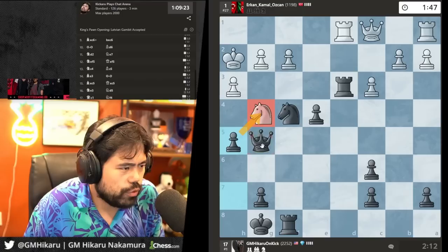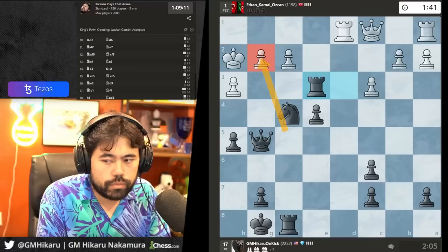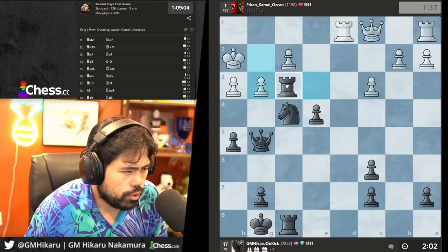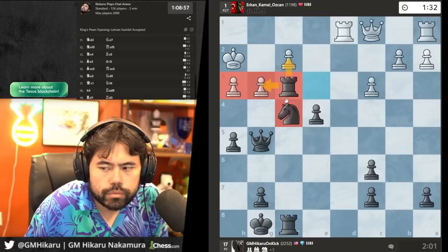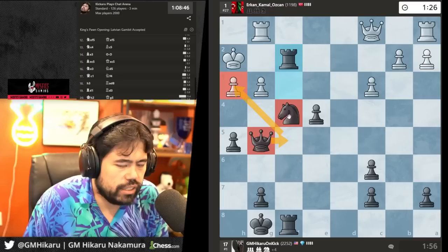Knight g4 — I'm gonna play h5 to kick the knight out of town. Now the knight is the only thing that guards against the checkmate on g2, so I can remove this knight which is the defender of the pawn and it's GG. I can go rook f3 and take the pawn. Let's take the pawn with check — now I'm just gonna go queen f5, clean and easy checkmate.